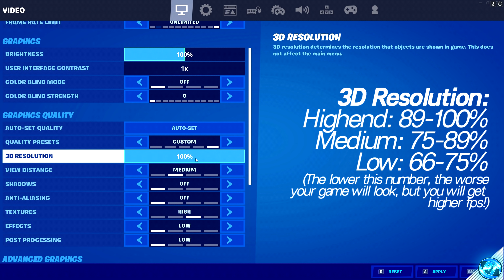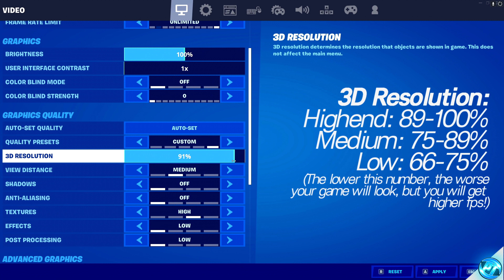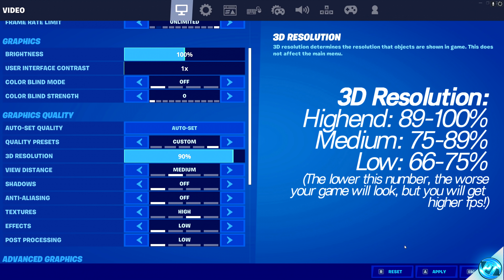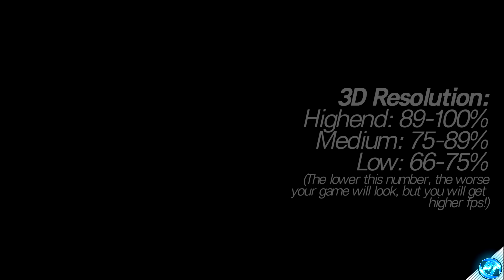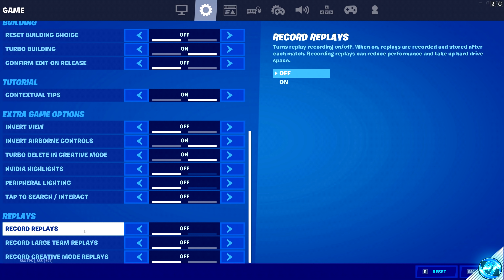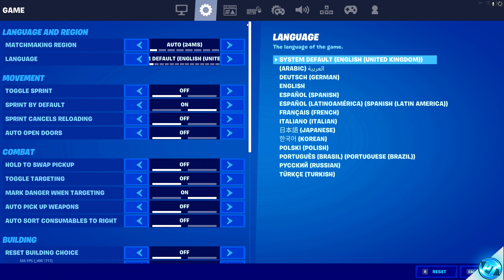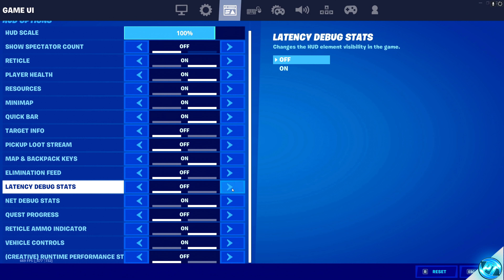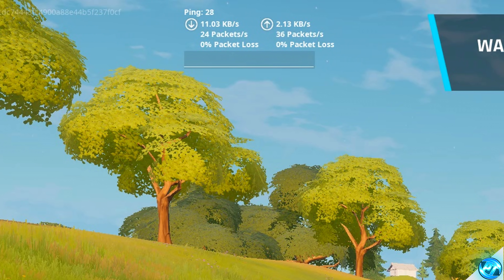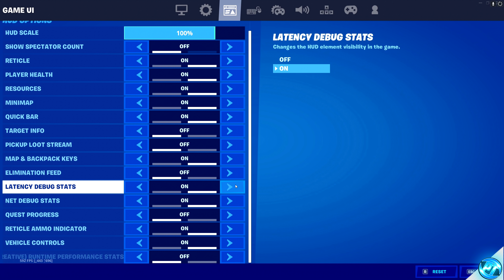There will be recommended resolutions on the right-hand side. The lower the percentage of your 3D resolution, the worse and more blurry the game looks but the better your performance will be. At the end of this video, once all other settings are set, boot into the game, come to your 3D resolution, set it to about 90%, press apply, go back in and see how the game looks. If you're happy, navigate back and proceed to set it lower and lower until you find your balance of visual fidelity and FPS. Press apply. You can then enable latency debug stats from the menu at the top — this is a great tool for monitoring your input latency live in-game and helps you dial in settings for the best input latency on your machine.